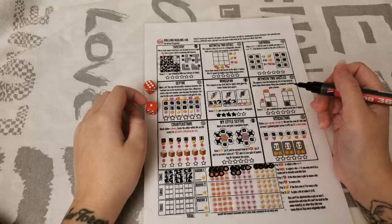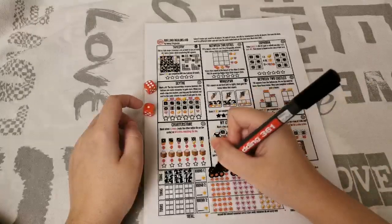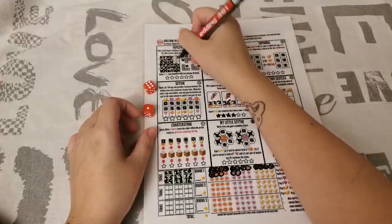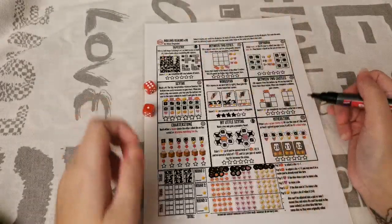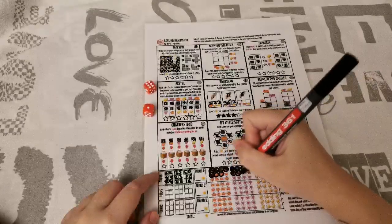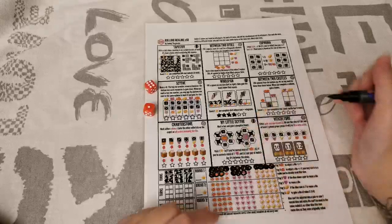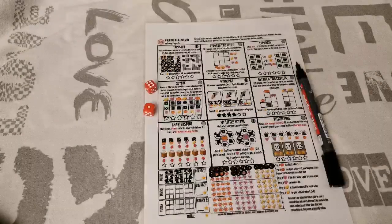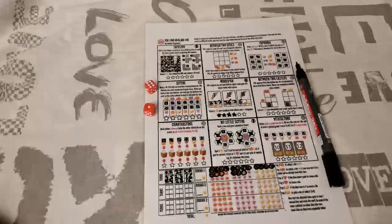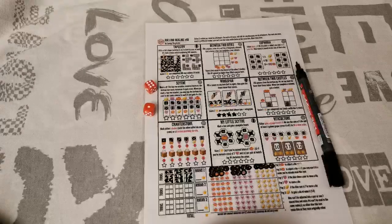The 1 was adjusted to a 2 — that only takes 2 pumpkins, not 3, because I hadn't put anything in Tapestry yet. I now have 3 hearts, so I can reuse a die. Putting any number in My Little Sight gets me another heart, bringing me up to 7. Someone asked if the die adjustments wrap around — checking the FAQ now... it does not wrap.